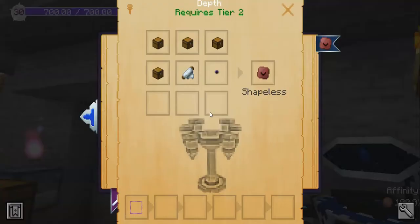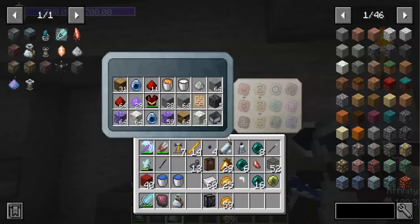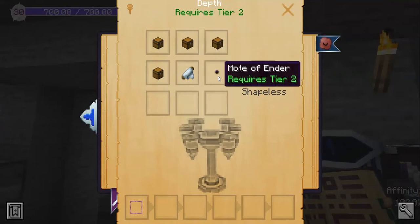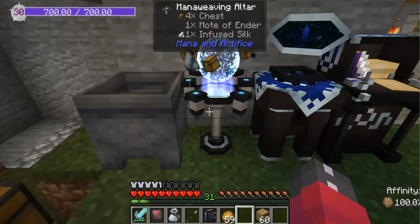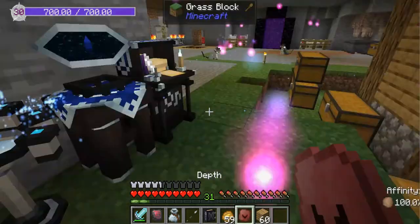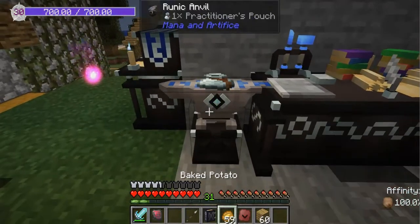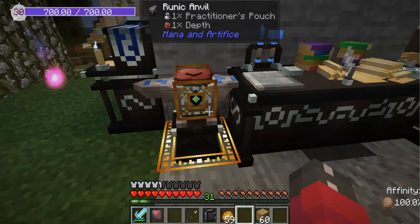First I want to show you guys one very important thing from tier two — the practitioner pouches. They are awesome for getting these patches. I'm going to craft this one here with four chests, an infused silk, and a mortar vendor. When you've got those materials gathered up, you draw a square and you get a single practitioner's pouch of depth.